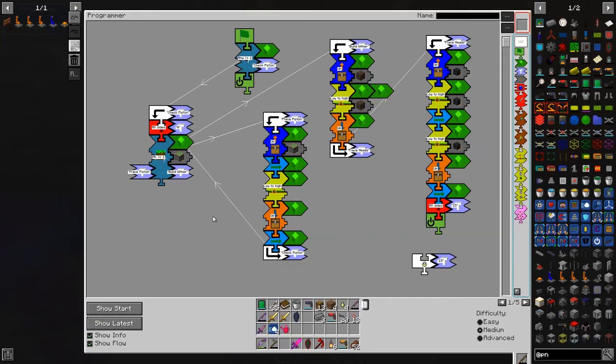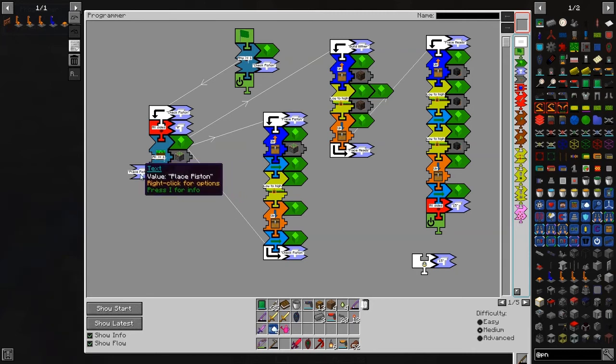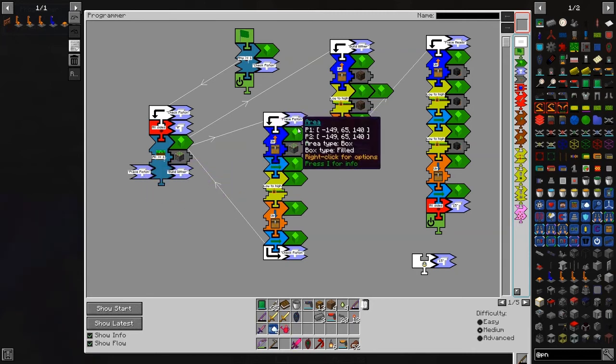This area is at coordinates one, four, three - three sixty-nine - and that matches this block. It says if there's a sticky piston here then go and build the wither, because I don't want it to run until the door is open. If there's more than one we can go and build the wither. If it's false and there's less than one, it goes and hits the place button. You can check for air, liquids, any block, or all blocks.